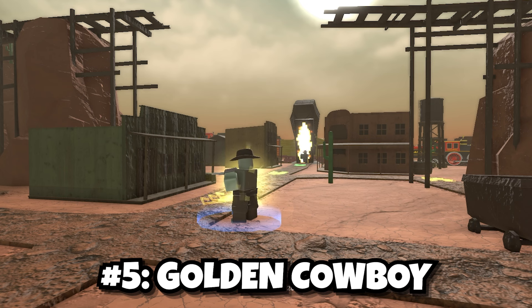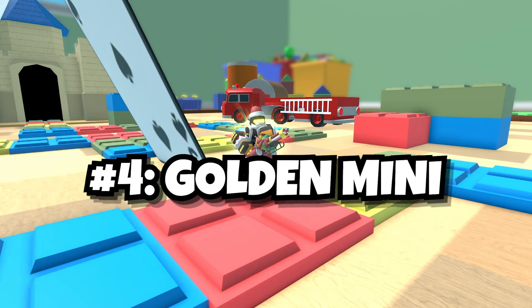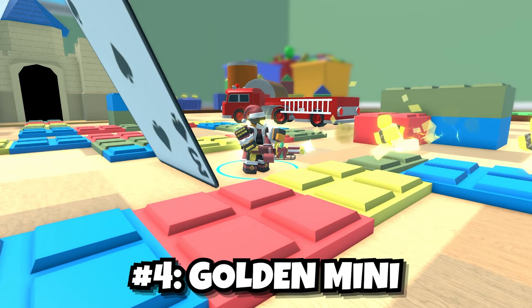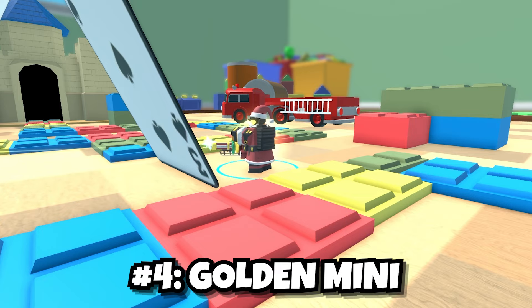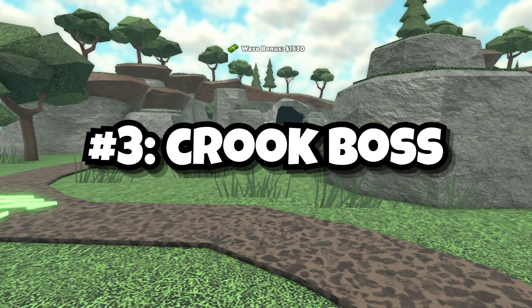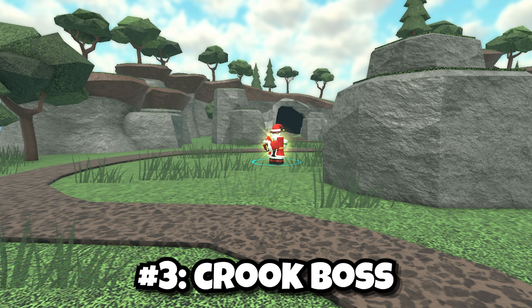In fourth place we have the Golden Minigunner. It's a great tower, but you need to spam it for it to be effective, and it takes up a lot of placement limit. I put the Golden Minigunner in fourth because other DPS towers can outclass it easily.